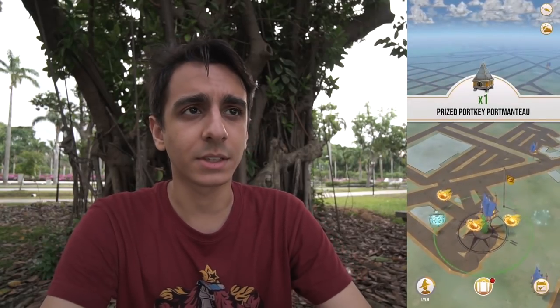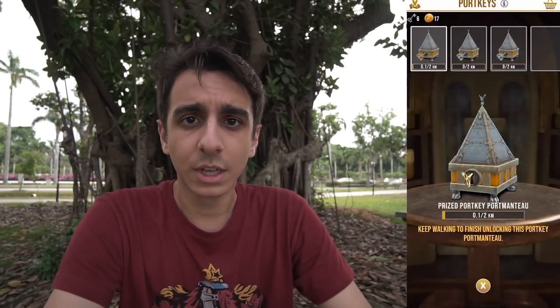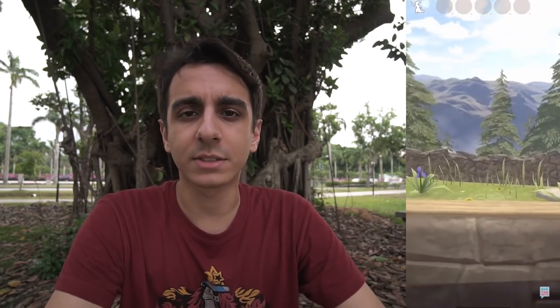Also strewn across the map you'll find Portkeys — Portmanteaus. These are the equivalent of Pokémon Go's egg system. You collect them and unlock them by walking: there's a 2km, a 5km, and a 10km Portmanteau, and during special events a 7km Portmanteau. Unlocking them puts you into an immersive AR experience. There is a gold key — your infinite key you can use any number of times — and silver keys, which are paid items that you can also earn through rewards.